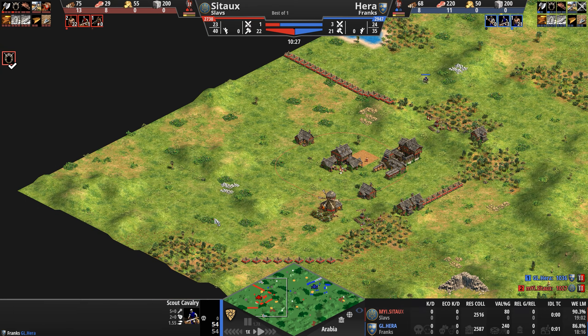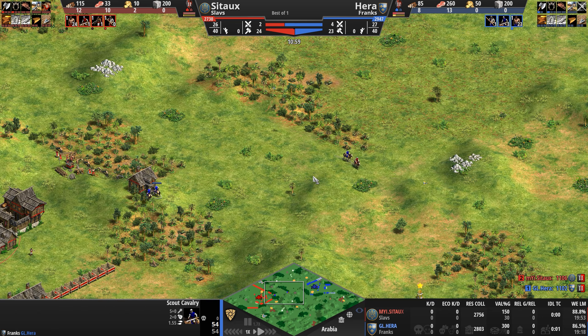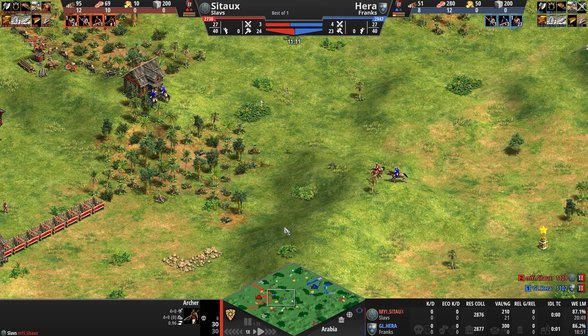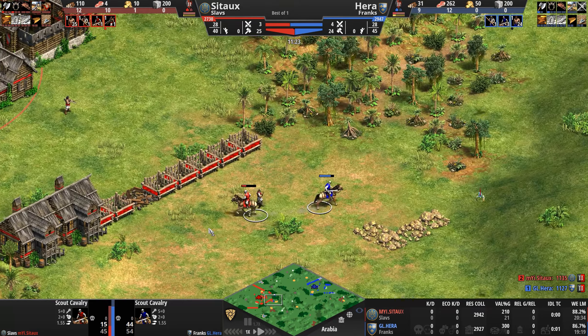Hera is looking for weak spots along the palisade gate. Sito has carved himself a big chunk of the map — almost like a tic-tac-toe board, he's claimed the top left corner. A house blocks the two tiles leading into the base. The scouts are in no position to gather much more information, maybe distract a villager or two or pull an archer unit into defensive duties.